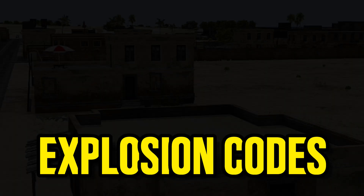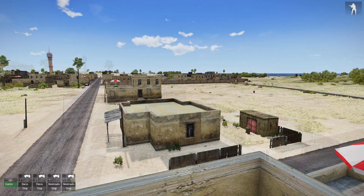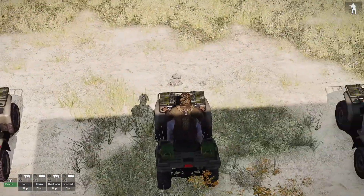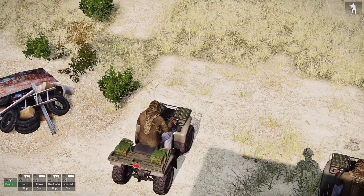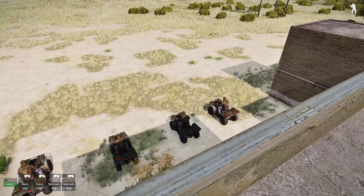Today I'm going to share with you some different types of code for explosives you could use in your missions. I have a little setup: in the back here I have four quad bikes under my command, and each one of them has satchels and explosive charges attached to them. I can command them and remotely detonate them wherever I want.